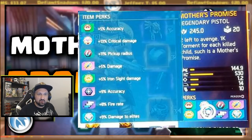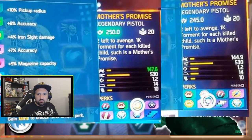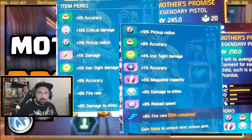The 245 also has double accuracy perks and damage to elites, but does not have the extra magazine cap. If we check the stats side by side, you can see it's all the same except the damage — the 245 Mother's Promise will deal a little less base damage. But looking at the perks, the 245 Mother's Promise does have an extra 5% damage and some crit damage.